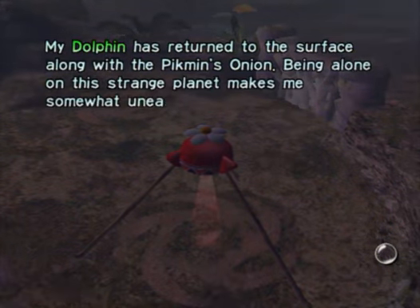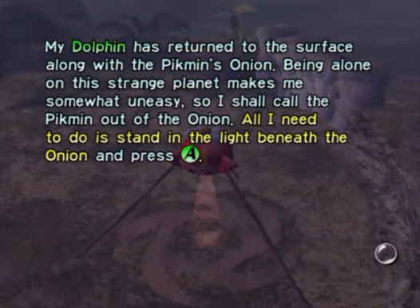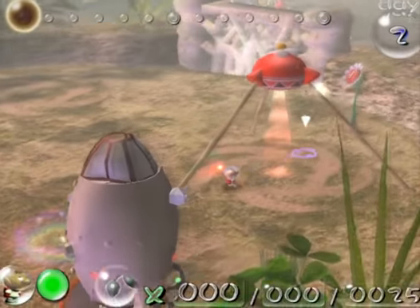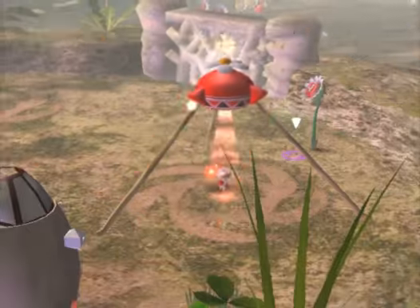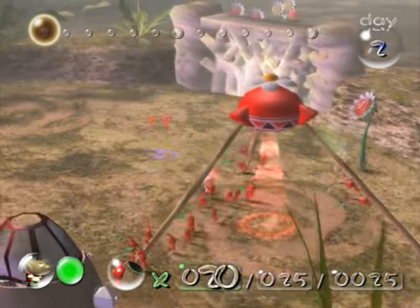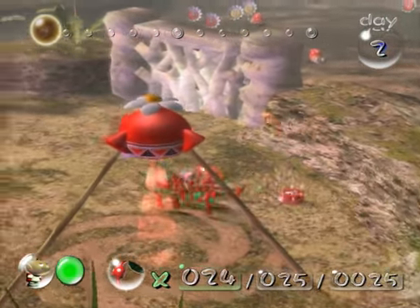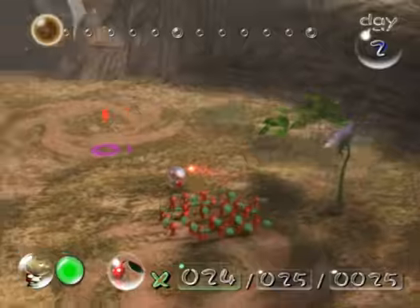My dolphin has returned to the surface along with the Pikmin's onion. Being alone on this strange planet makes me somewhat uneasy, so I shall call the Pikmin out of the onion. All you do is stand in the light beneath the onion and press A. So let's bring out all 25 of our Pikmin. Now let's build up our army a bit, because we've got some stuff to do today.